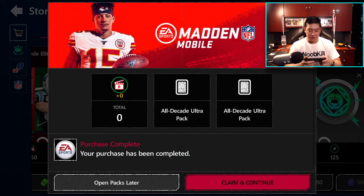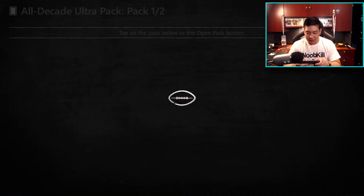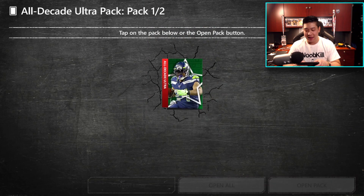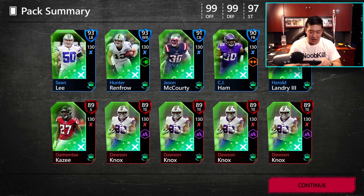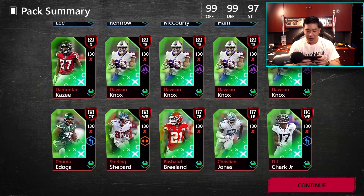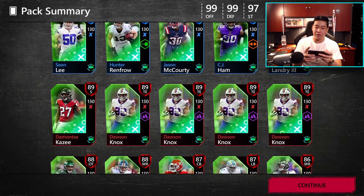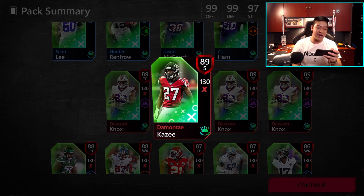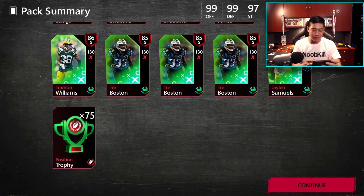Let's open the second Ultra pack and go open all. Everything pops up — okay, we didn't beat the 94 this time. We do get Sean Lee as our highest overall. We didn't pull any more diamond players in the other pack. We get KZ with an 89, and Nox four times. We hit 589 overalls — that's unfortunate, but kind of cool.